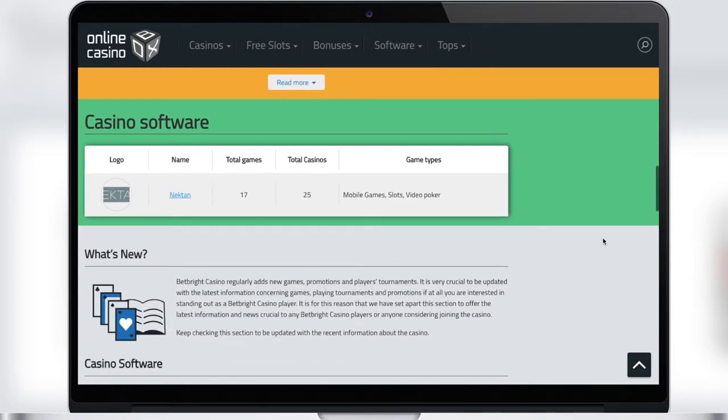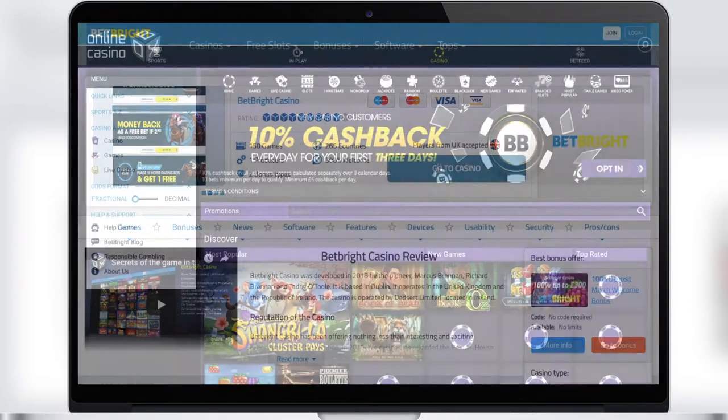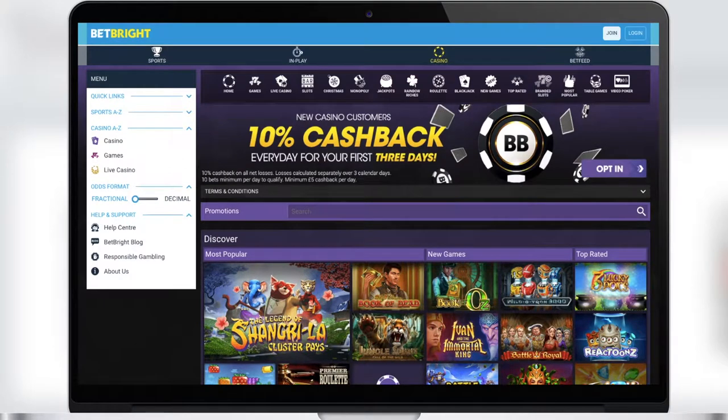We can go to the casino from the casino page by clicking on the 'Go to Casino' button. Let's do this. So now we are on the main page with casino games. Here are banners with promotions and below is a gallery of all the games.